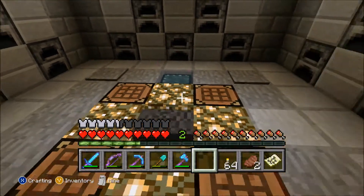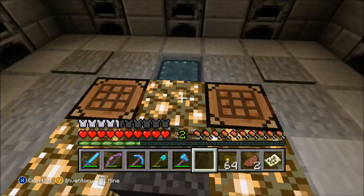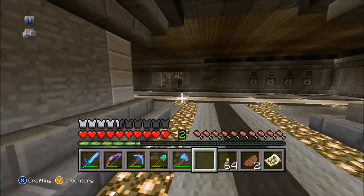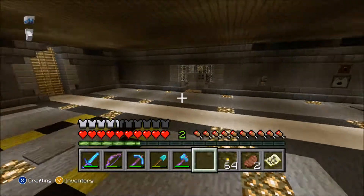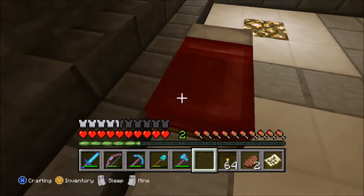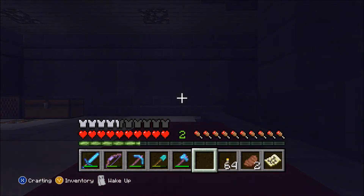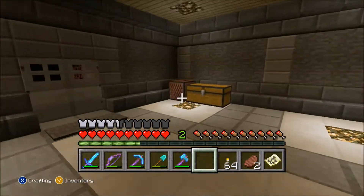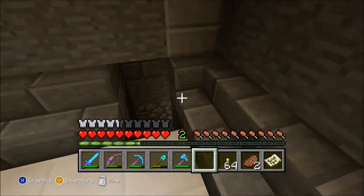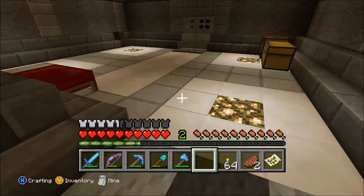Originally I wanted these to go underground like a block swapper type thing, but I left it and found it doesn't look too bad. Over in these corners you step on the pressure plate and it reveals a chest in each corner — I found that was going to be useful and it looks a lot better having them there. Up here there is a redstone lamp, and if I go and sleep — I haven't finished making a bedroom yet — you can see it's off right now.